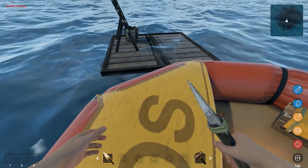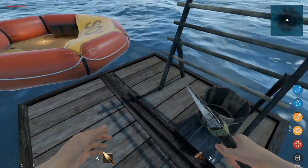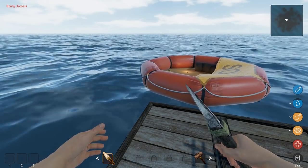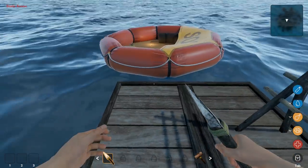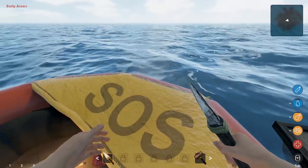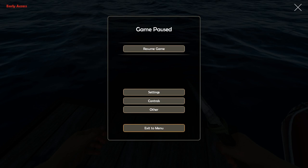Okay guys, I think we're gonna go ahead and call the gameplay here. We didn't get a lot done, but we did get to jump in a bit, explore the ocean, and get a good feel for the game. I might take to the forums to see what other people are doing and how they're surviving, because I'm at a little bit of a loss. I really don't know how to get food and water yet — maybe it's just not in the game yet. That's a huge possibility. Let's go back to the main menu.